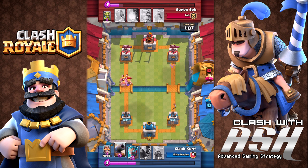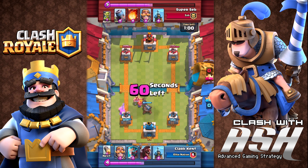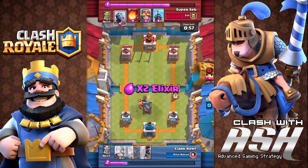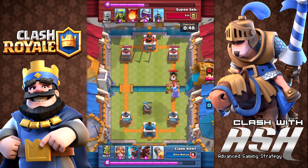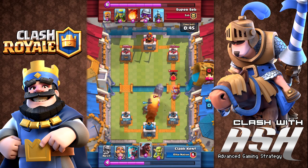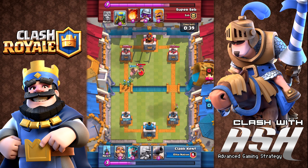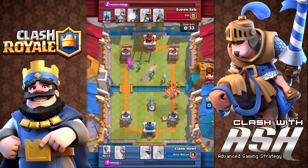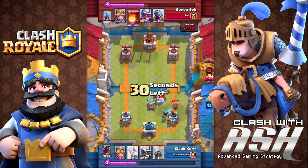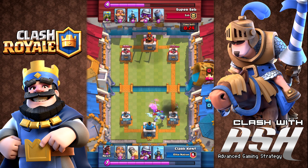Barbarians appear in the other deck. This is a slow deck — if you're an aggressive player who can't be patient, you should never use a deck like this. You have to use your cards defensively and mount an offense at the right time, usually in the last minute. The last minute is when you can really tell who the better player is, since it's much easier to make mistakes assessing elixir and managing your hand.